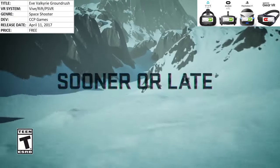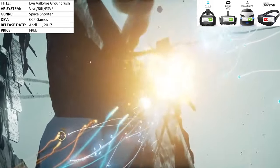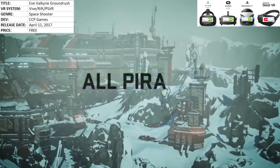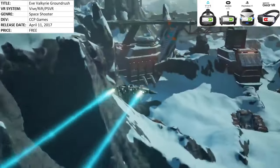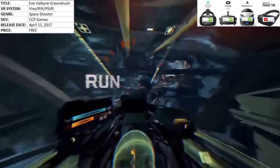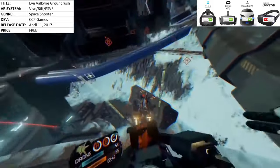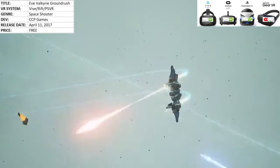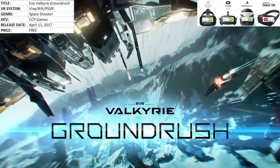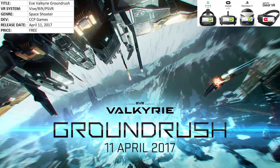The first game is Eve Valkyrie: Ground Rush. Previous installments and DLC mission packs all took place in space, with obstacles like asteroids — but nothing compared to this, where the biggest obstacle yet is the ground. It really shakes things up, requiring you to revise your strategy and approach the game in a completely different way. Absolutely terrific update.